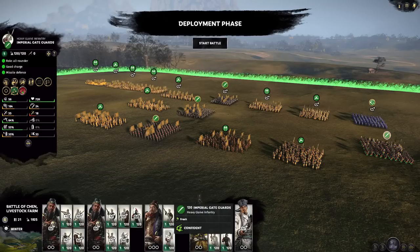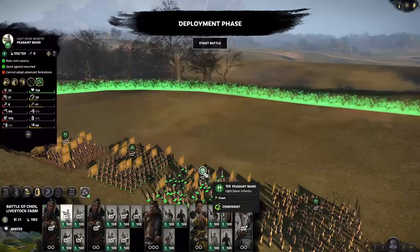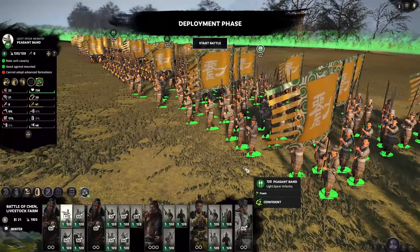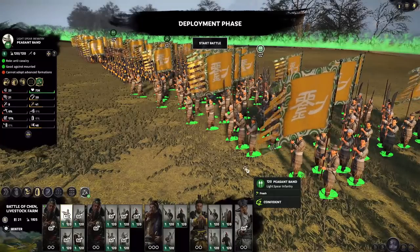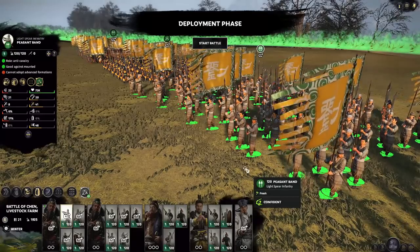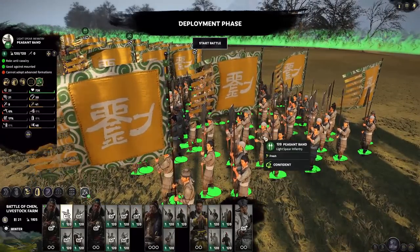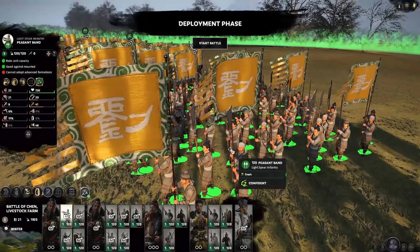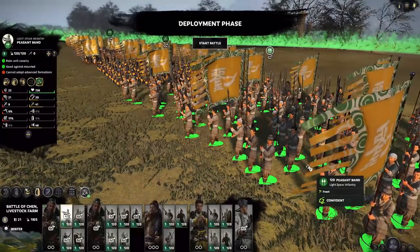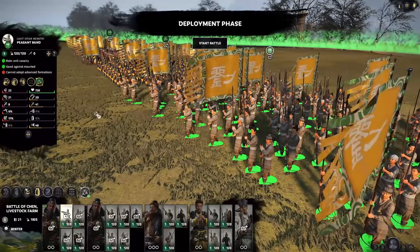Let's start with the 4 exclusive champion units, starting with the peasant band. Peasant band are the cheapest polearm unit in the game. They do require a reform to unlock, but the reform is only two reforms deep on the reform tree, which means it will take you about 10 turns of investment to get these units. If we take a look at them, they have very interesting weapons — some glaive and some spears — representing expendable units you can use as the cheapest form of anti-cavalry. But looking at the stats, nothing really stands out.